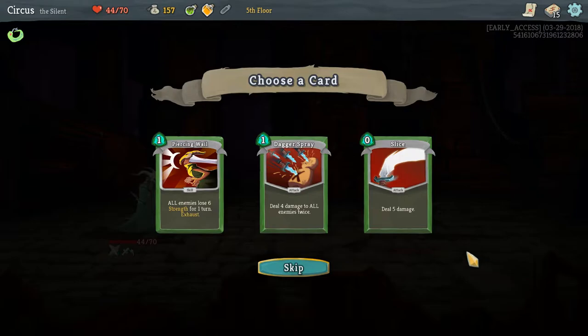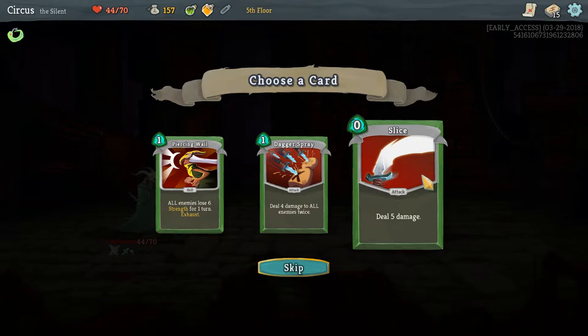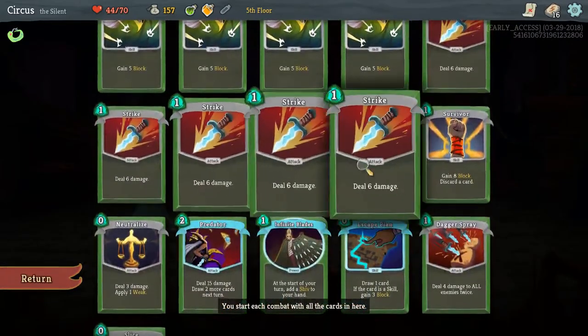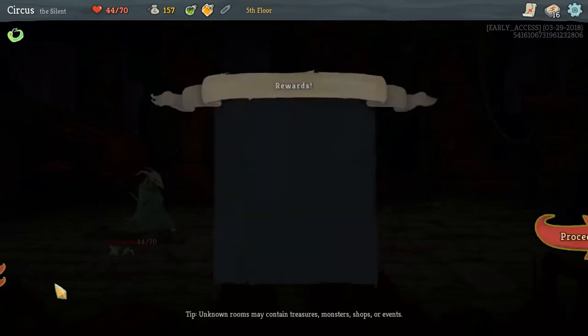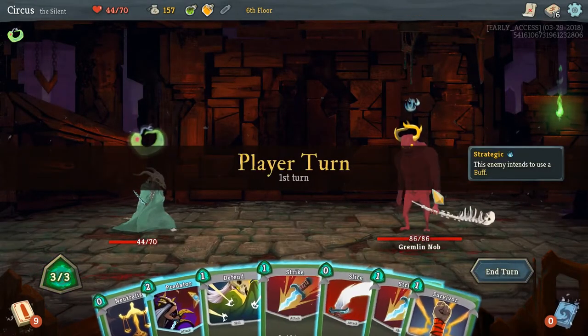For the card reward we have: Piercing Wail (all enemies lose 6 Strength for one turn, exhaust), Dagger Spray (1 mana, 4 damage to all enemies twice), and Slice (zero mana, 5 damage). I like Slice because I want to replace my Strikes — Strike does 6 damage but costs 1 mana, Slice does 5 damage for zero mana, so it's a comparable or better card.